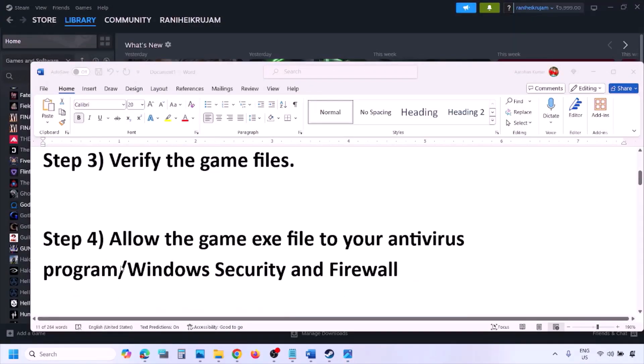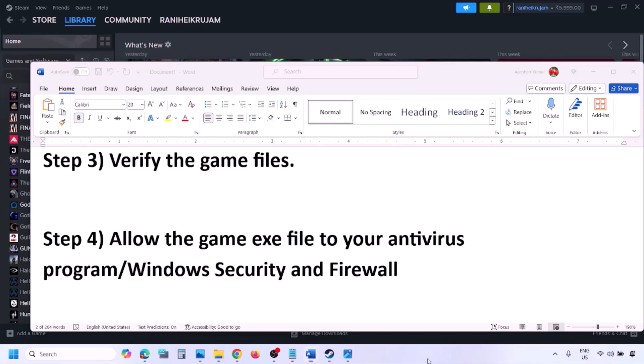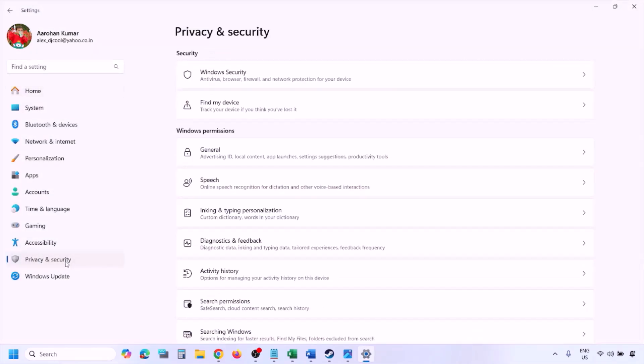The next step is to allow the game EXE file through your antivirus program. If you have a third-party antivirus like Avast, Norton, Bitdefender, or McAfee, make sure you whitelist the game EXE file. If you're using Windows Security, allow the game EXE file through Windows Security. Open Windows Settings and go to Privacy and Security on Windows 11, or Update and Security on Windows 10, then click on Windows Security.